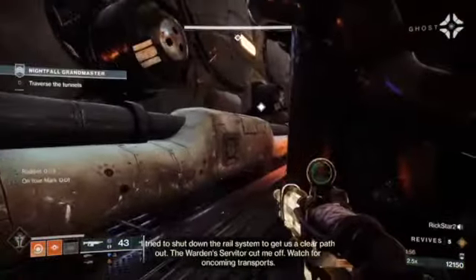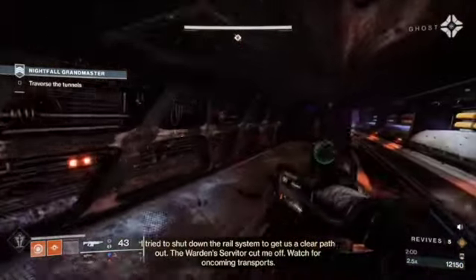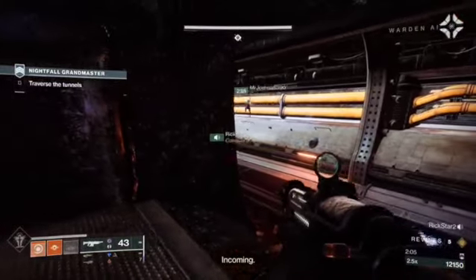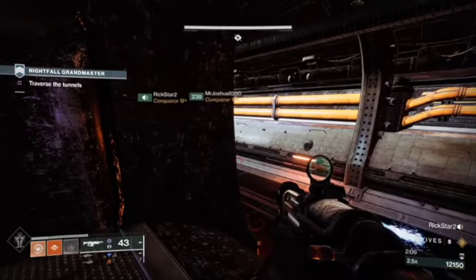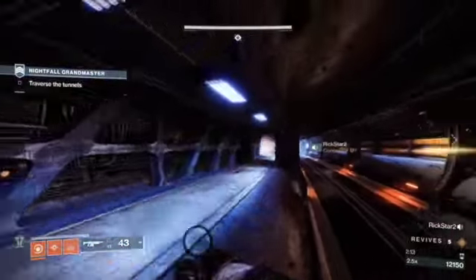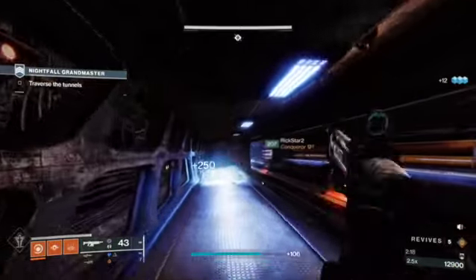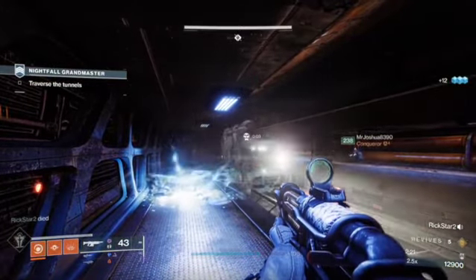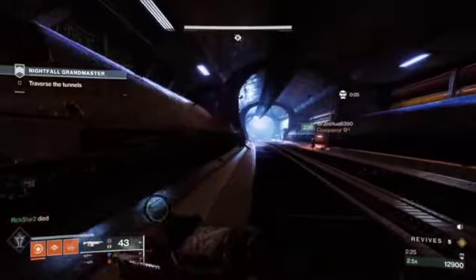We've all done this strike before — don't get hit by a train, don't do that to your teammates, even though I've done it many times. Be cautious: wait for the train, when it goes by move up, clear adds, rinse and repeat. Nothing crazy — be careful, they do hit hard. Watch out for the pools on the ground too; those things do a ton of damage in grandmasters.